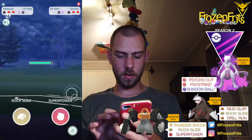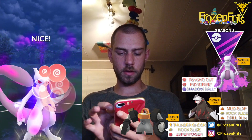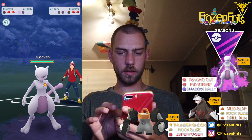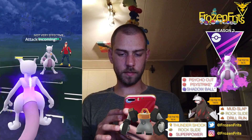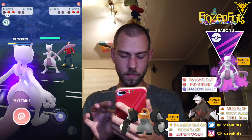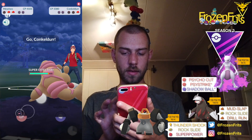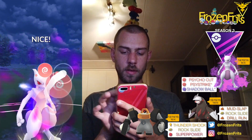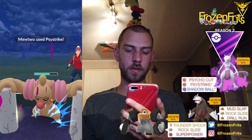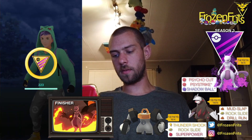Melmetal comes in and Giratina goes down. He comes back with Conkeldurr and I go for the Psystrike, but he switches into his own Mewtwo. I shield that up and hopefully can throw a Shadow Ball — yes we can, and hopefully it takes out the Mewtwo — yes it does! He comes back in with Conkeldurr and I throw Psystrike, which is super effective and takes out Conkeldurr. Nice — on to the next battle.